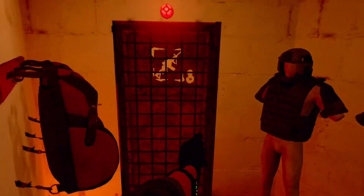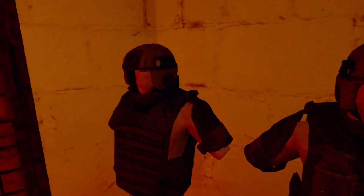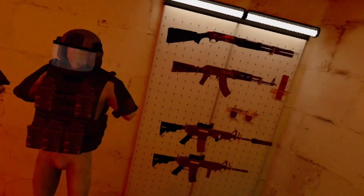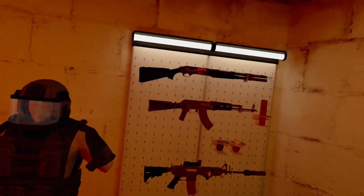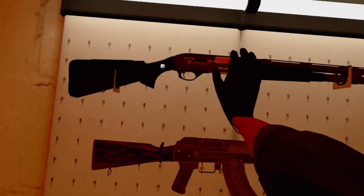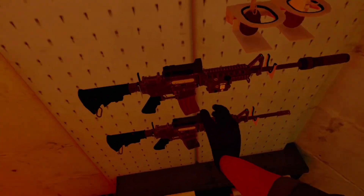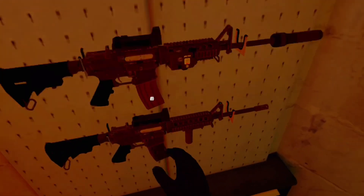Coming into my armory, we have two tier four — tier five armors, or tier six now — but we have two of the best tier armors. We got face shield helmets, and looking at our gun wall we have the Terran Tactical shotgun right there, looks pretty nice. We got an AAK and a nice little M4 that I got out of raid yesterday.